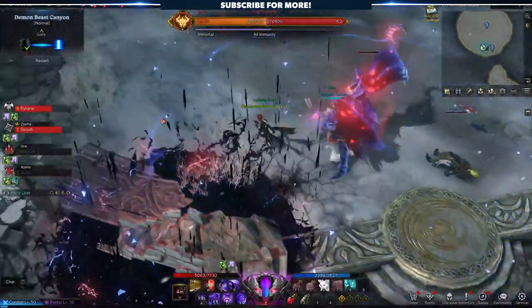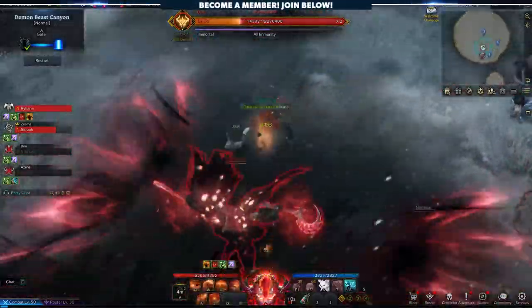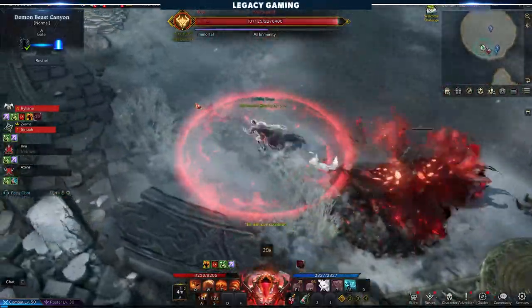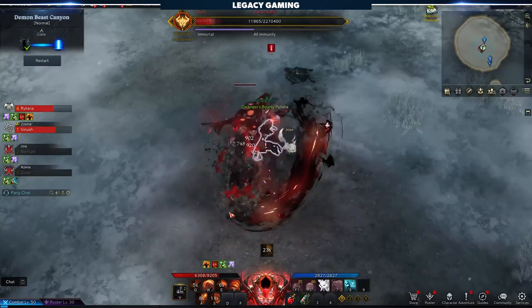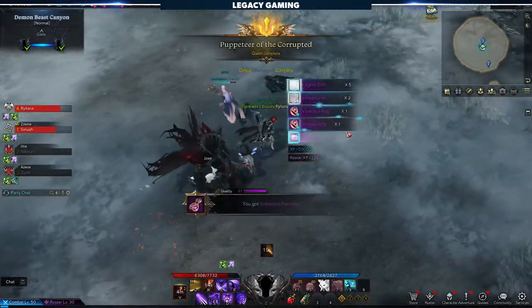This fight is a bit more hectic and requires a team to effectively communicate, either in voice chat, chat, or via pings. Otherwise, you will have a rough time. Also, since most of the boss's attacks occur from the sides or front, it is best to always reposition your team behind the boss. And just like that, you've cleared the very first Abyssal dungeon, granting you access to the next dungeon in Tier 1.